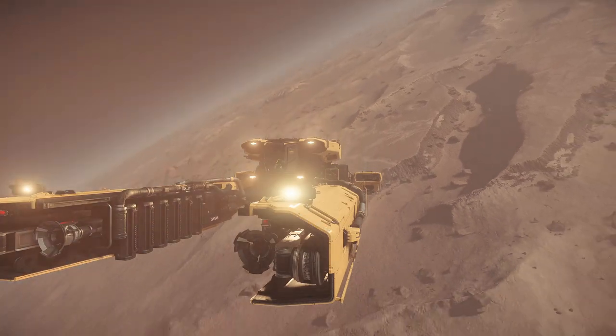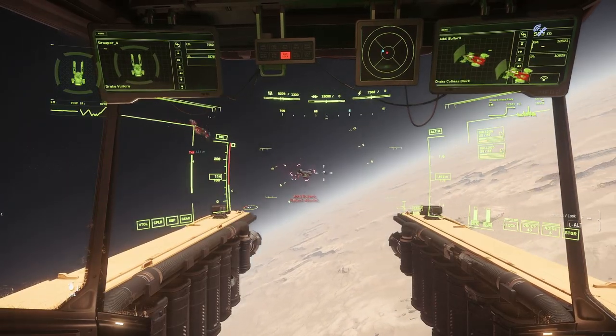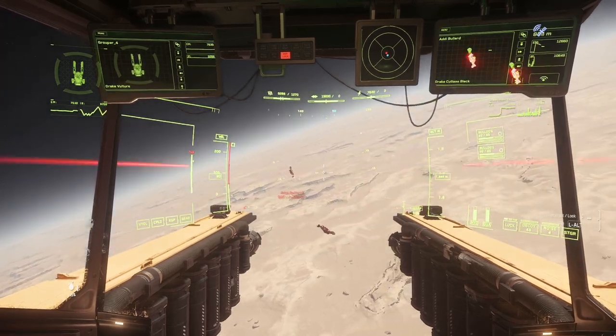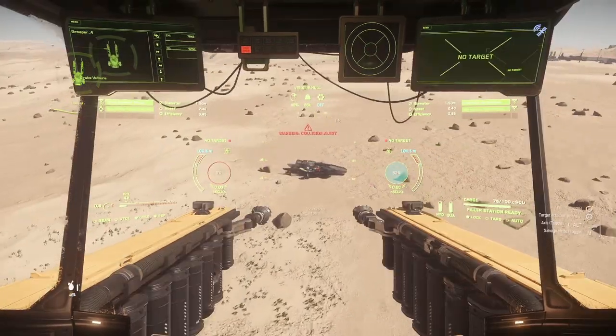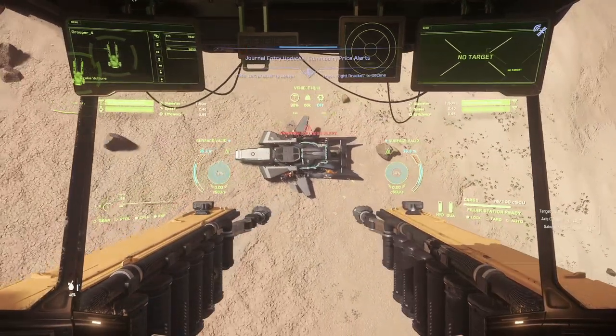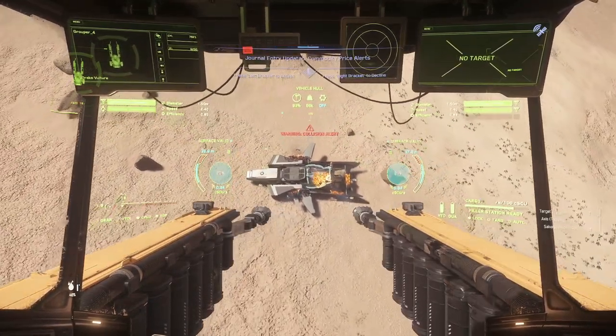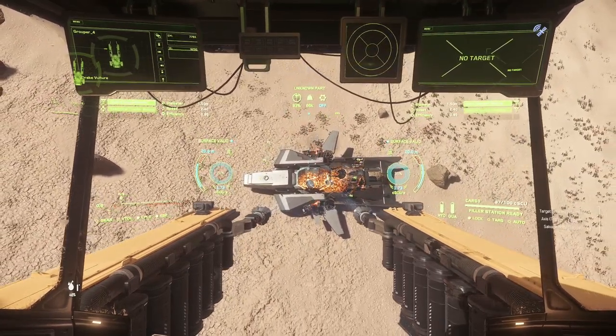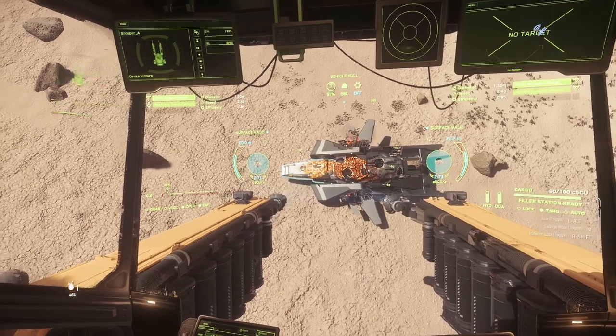The distance from your target when scraping affects your efficiency. Use the circular readouts on the sides of your HUD just above the arms to find the sweet spot. Press M to activate salvage mode, left alt and scroll to adjust the distance of your beams to one another, G to gimbal your microwaves, and right click changes your attachments displayed under the top MFDs.